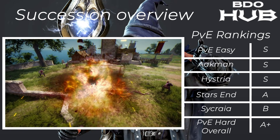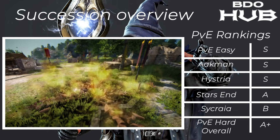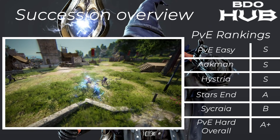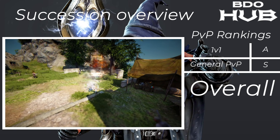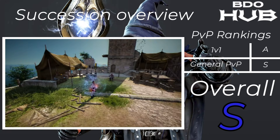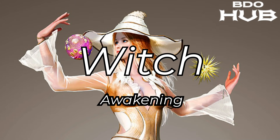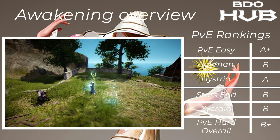Wizard Succession — here's the powerhouse. PvE easy S, clears things huge. Akman S, Hysteria S, Starzen A, Sycraia B, giving it an overall hard PvE rating of A+, which is pretty solid. For PvP: 1v1s has an A — the double teleport is very nice. In general this is an S class for PvP, and overall looking at PvE and PvP, S. Very easy.